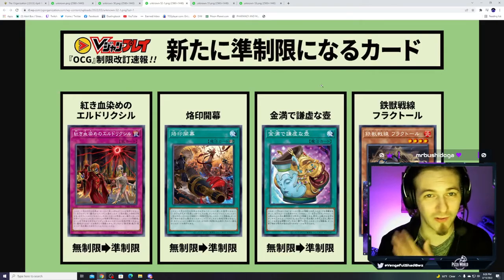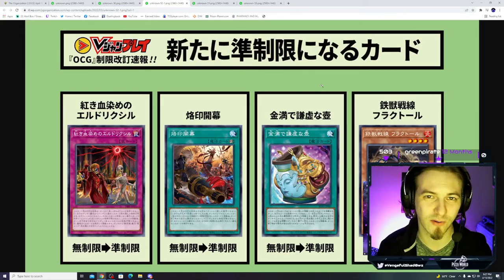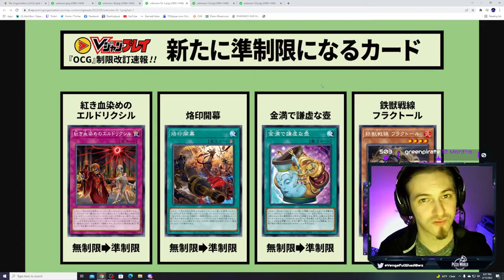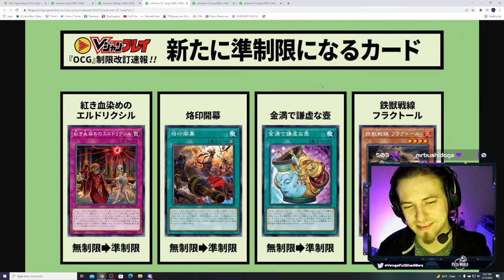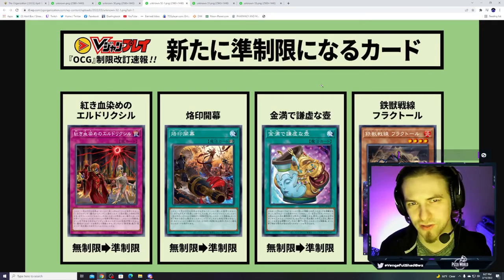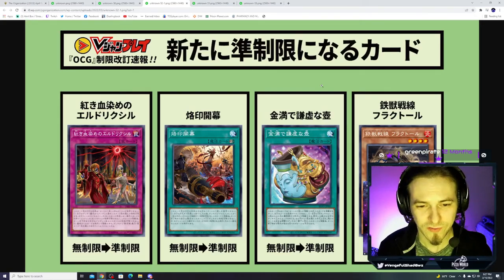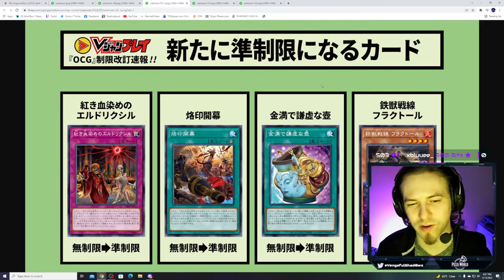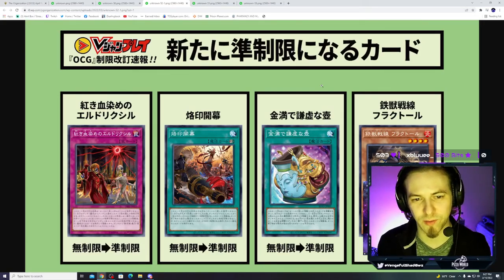Next is Pot of Prosperity going from three to two. It's a nice middle ground between Pot of Duality and Pot of Extravagance — Extravagance banishes randomly from the extra deck and really hinders it. Prosperity lets you choose what you hit from six cards deep while keeping partial extra deck access, adding a ton of consistency. You can also just look at three and leave room for other copies. Seeing Prosperity go to two will be interesting — a new pot card may be coming soon to fill that gap.